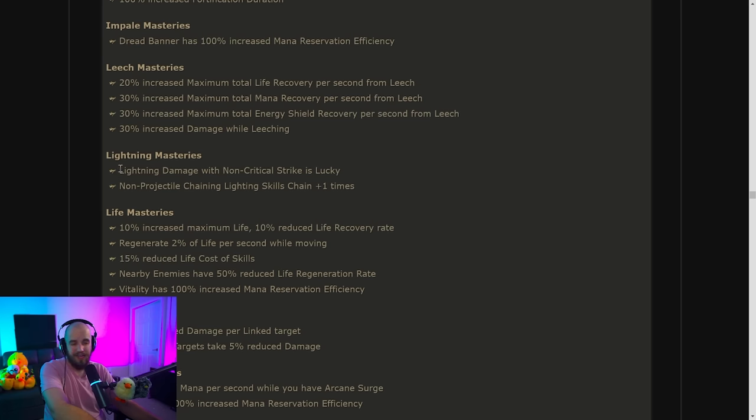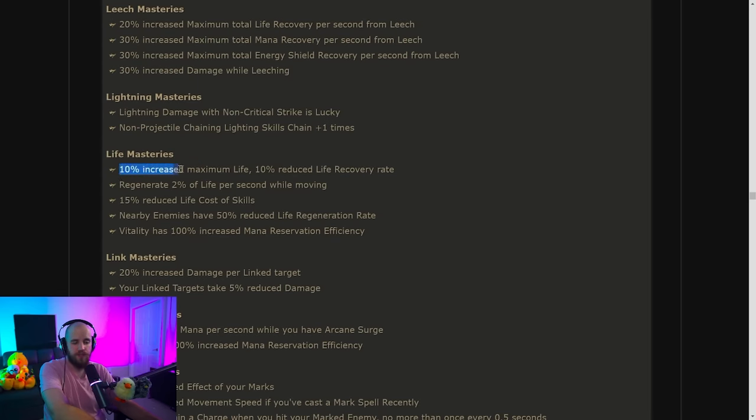The generic 15% all elemental resistances mastery has been removed, which sucks because it was useful for a lot of builds early on. Lightning has lost both 'lightning damage with non-critical strikes is lucky' and 'non-projectile chaining lightning skills chain one additional time' — losing both is pretty rough for some builds. The 10% increased maximum life being removed is unfortunate, as it now means having even a little bit of life on your body armor accidentally is much more impactful.